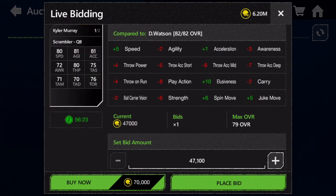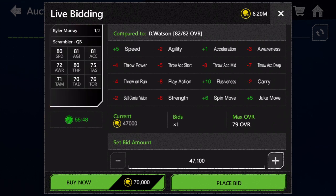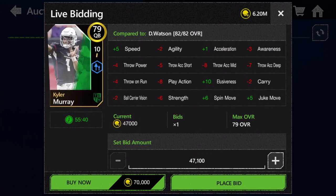Next up we have 79 overall Kyler Murray, first overall draft pick by the Arizona Cardinals — 80 speed, 80 throw power, and all throwing accuracy stats are over 70. He's a really fast quarterback with better throwing stats than base gold Lamar Jackson. A great card if you want a scrambling QB who can also pass, and a decent budget option if you don't already have an elite QB like Deshaun Watson or Dak Prescott.